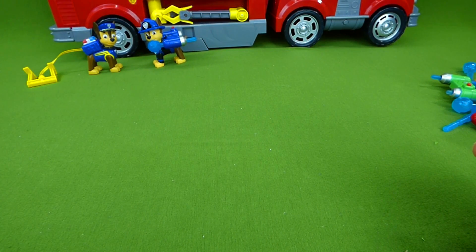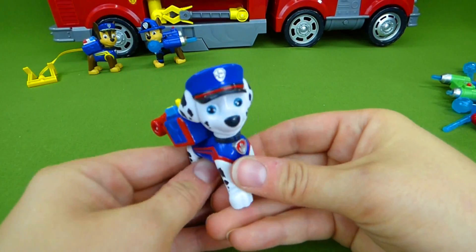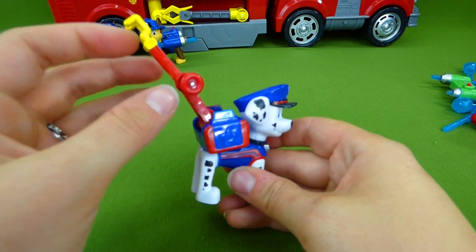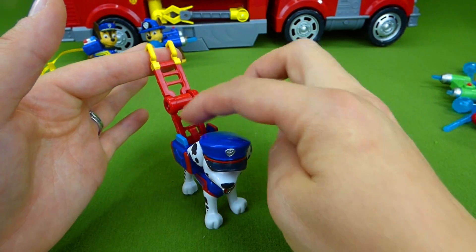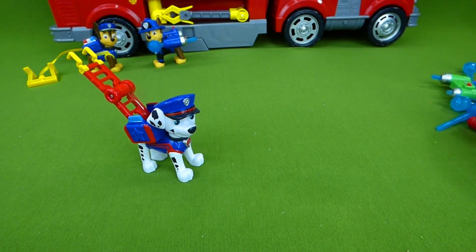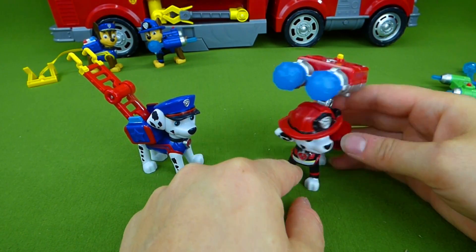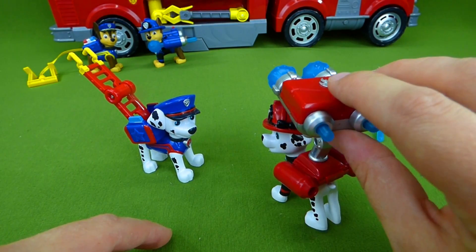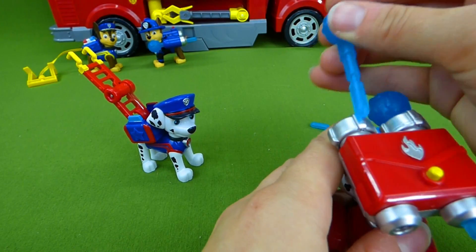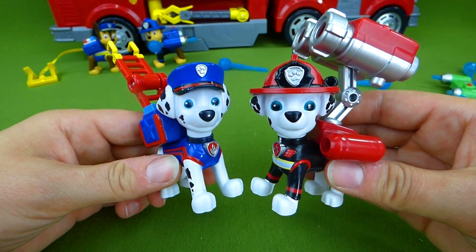And here is Marshall with his ladder — press the button. One, two, three — there we go! He can put this up on a building so that you can climb up or climb down, and that helps with the ultimate rescue. And then we have our Fireman Marshall — he's got water cannons. Whoa, look at that water cannon! One, two, three — ha-ha, that's cool! Let's try again and see if we can get both to go at the same time. One, two, three — there we go! We've got Fireman and Policeman Marshall!